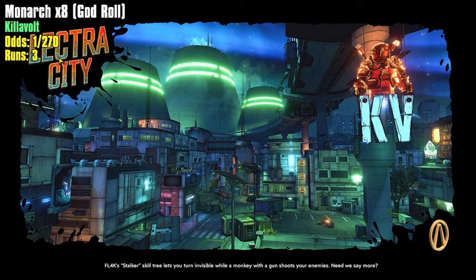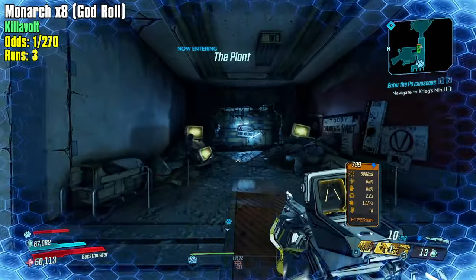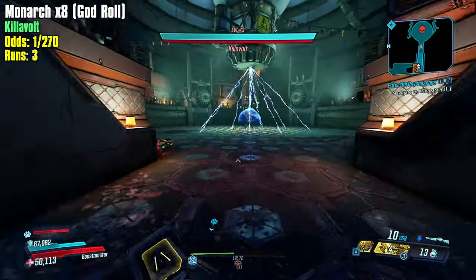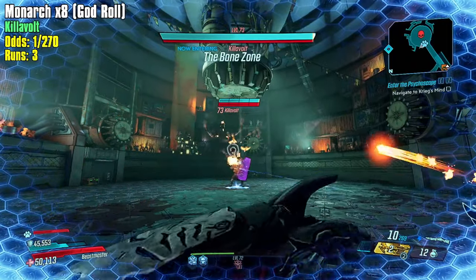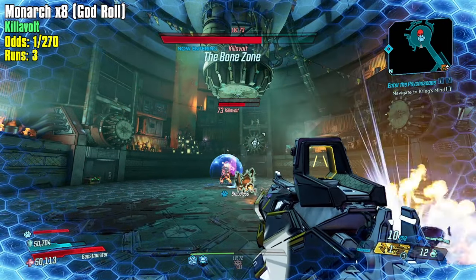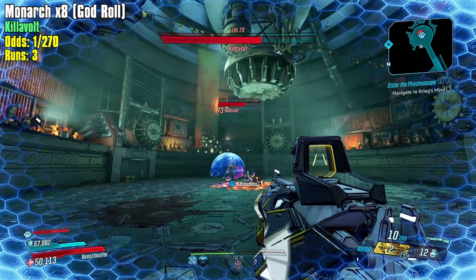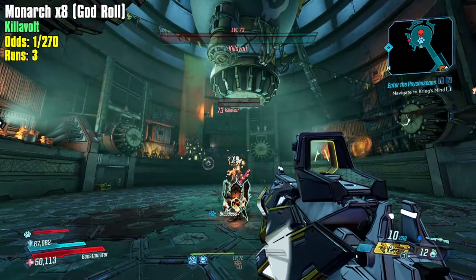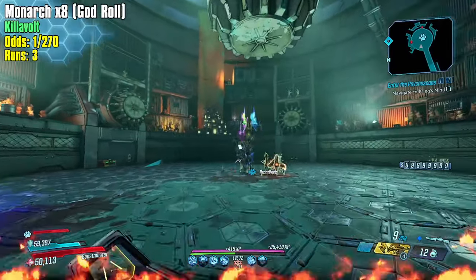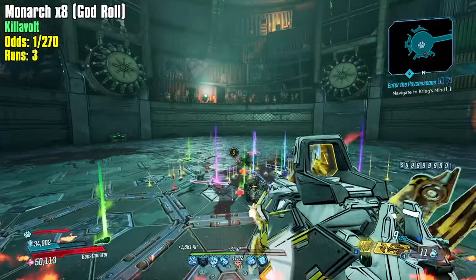That's a nice indicator of exactly what we're looking for — all those exact same parts, except the grip needs to be the extra-projectile grip. Okay, back to our Guardian Angel. Let's see what Killavolt has got — stand far away, chuck a Fish Slap. If I do it properly it should be completely fine. Those runs are getting pretty clean if I do say so myself.